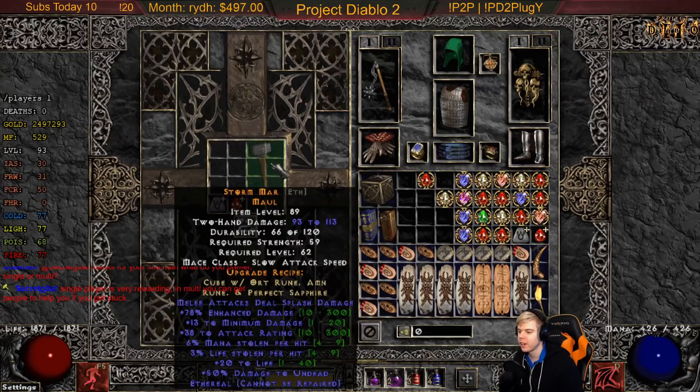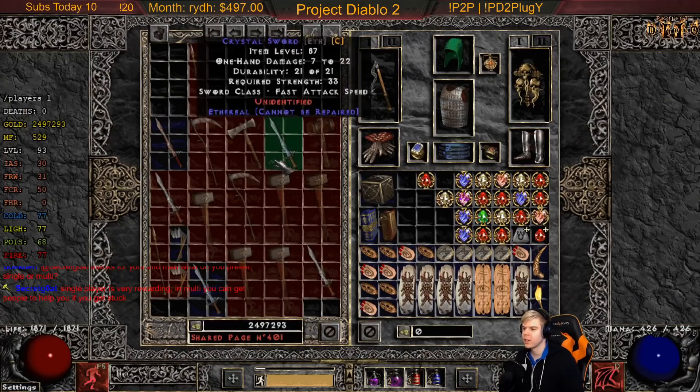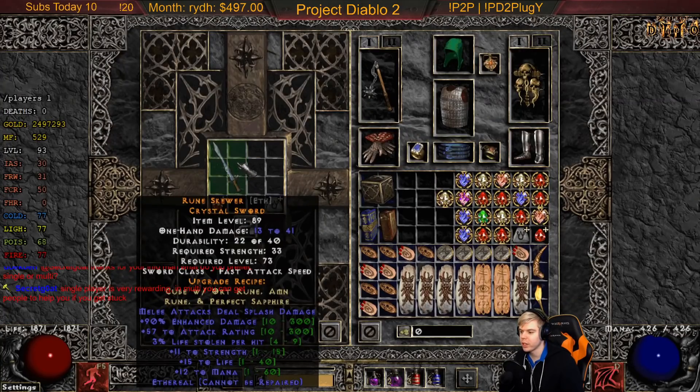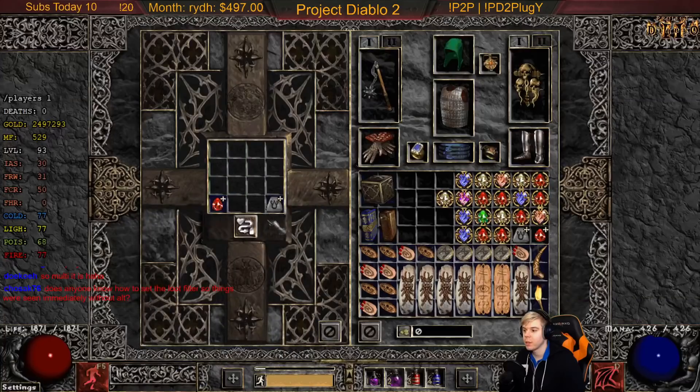Crystal swords — I'm really excited for these, because crystal swords you can double up and once it's a phase blade it becomes indestructible so you don't even need repair mod. And obviously you can't up a blue, but you don't have to worry about it not being upped to phase blade because I can up crafted items.